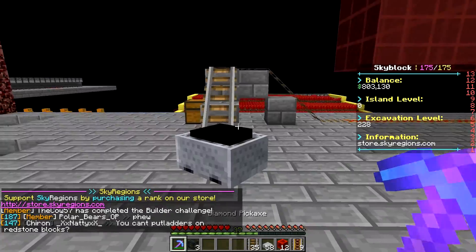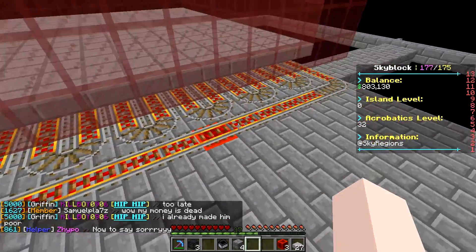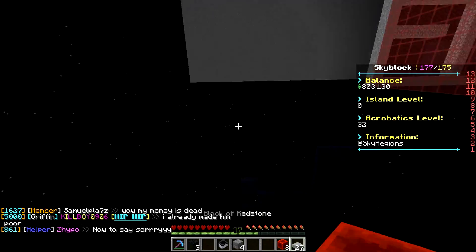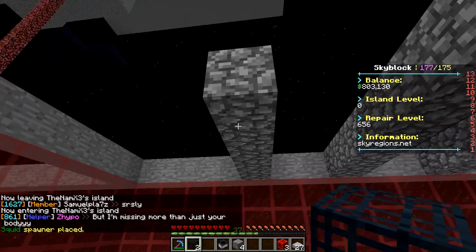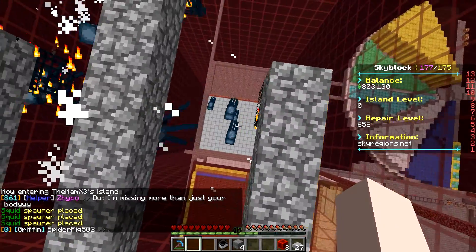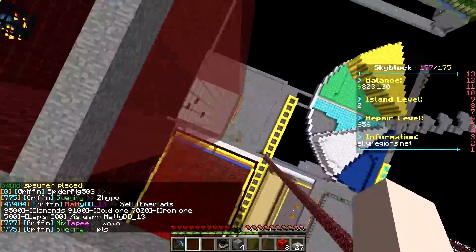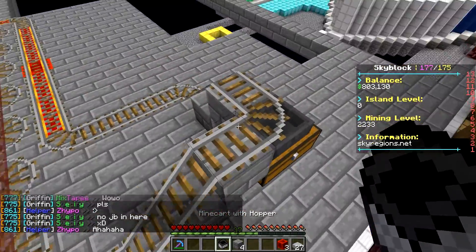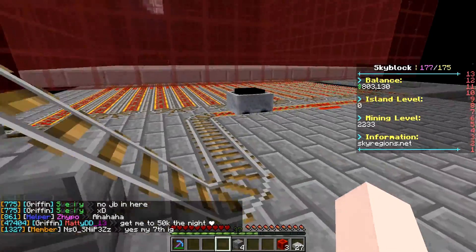I just finished putting in all the glass, slabs, and rails. I just need to run up here real quick and place in the spawners where I want them to go, let a couple of them spawn so they'll die and we can see their drops. And there are the drops — put the minecart down, give it a little push, and it'll go around and collect all of this stuff.